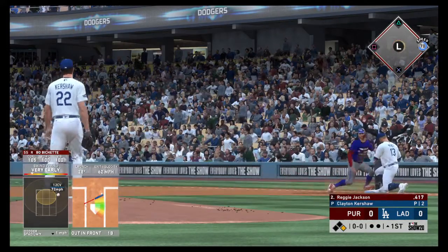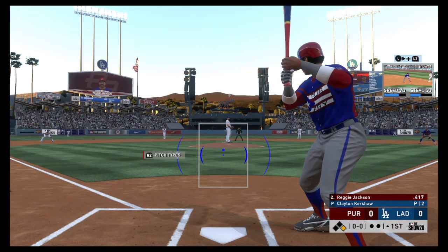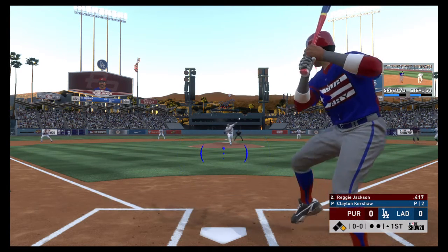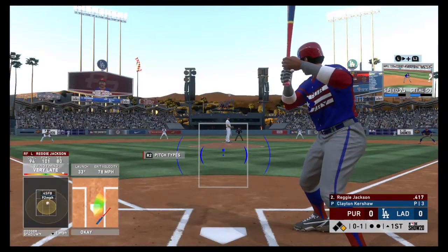Kershaw slides one over first and he just manages to get his hand in. Standing in now Reggie Jackson, he'll swing and lift the ball fouled off to the left and out of play.